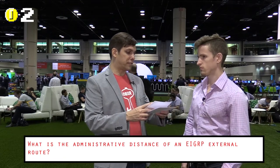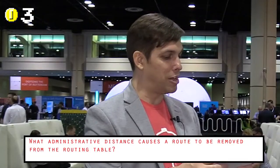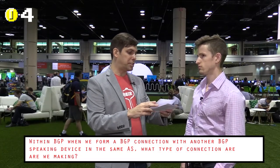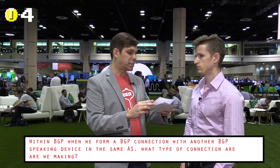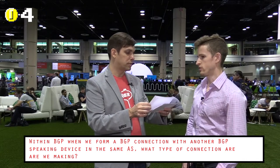What is the administrative distance of an EIGRP external route? 170. Correct. What administrative distance causes a route to be removed from the routing table? 255. Correct. Within BGP, when we form a BGP connection with another BGP speaking device with the same AS, what type of BGP are we using? An IBGP connection. Correct.